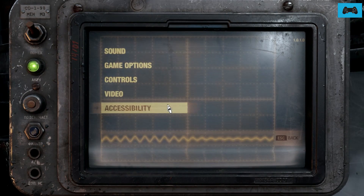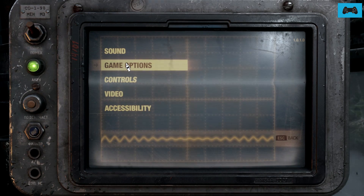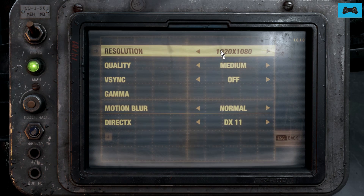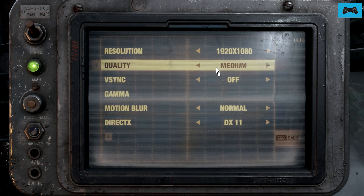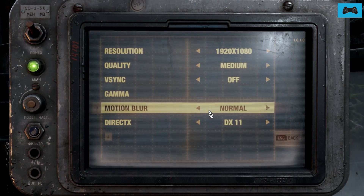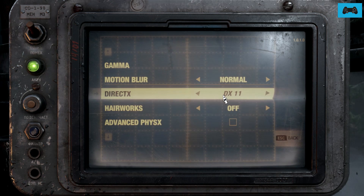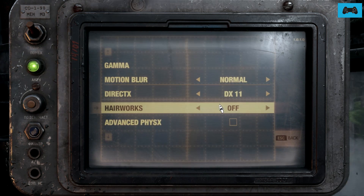You'll also need to change the settings in the game. Go to Options and then Video. I've got the resolution set to 1920x1080 because it just runs smoother. Quality set to Medium, V-Sync switched off, Motion Blur Normal. It will automatically set DirectX to DX12 — turn that off and put it down to DX11.